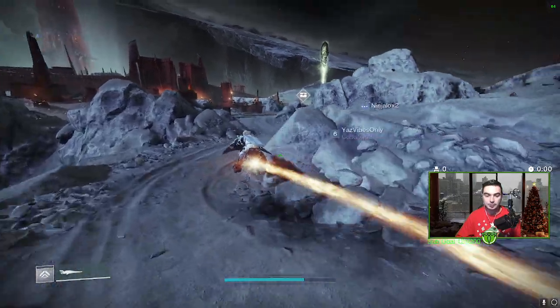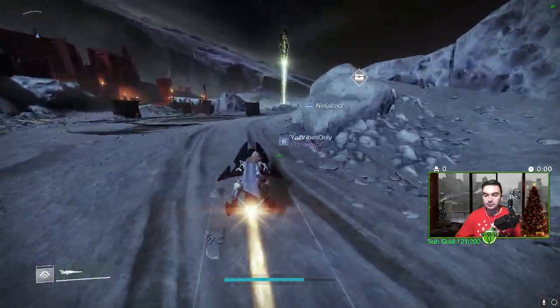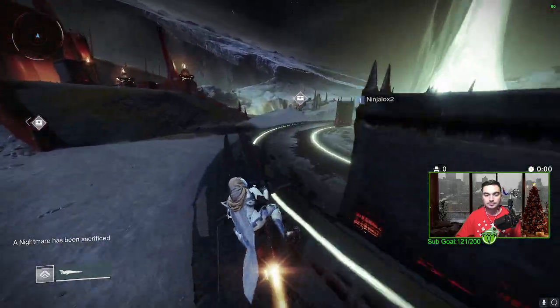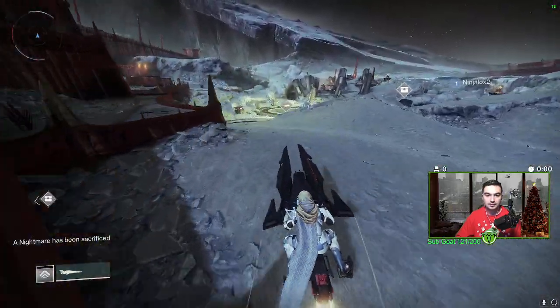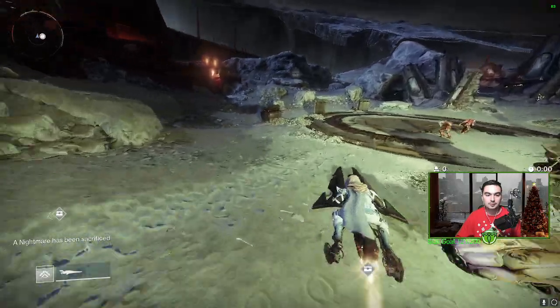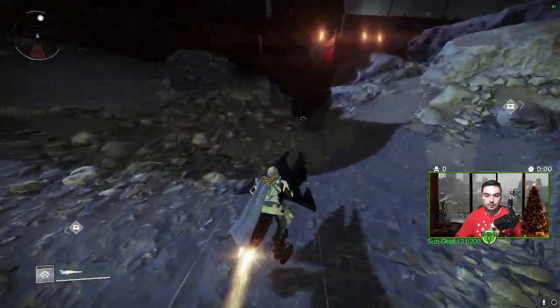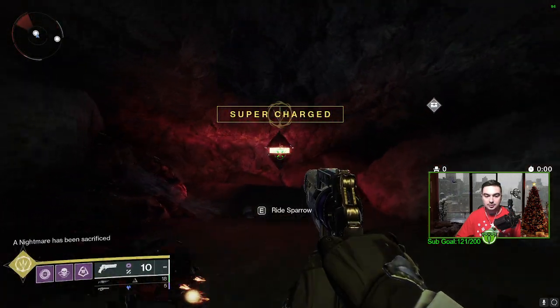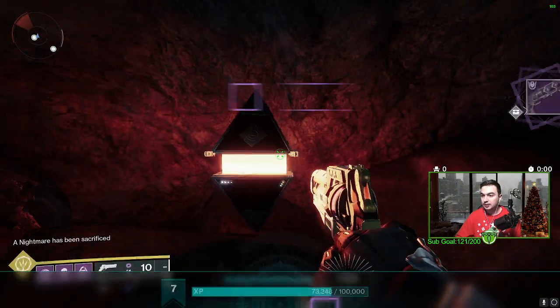The Altars of Sorrow public event is over in Sorrows Harbor. What we want to do is get on our sparrow and come down here to this little cave right here. We're going to go in and interact with this thing right here.